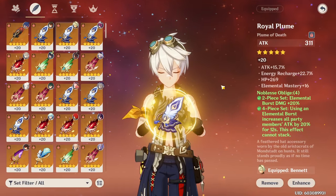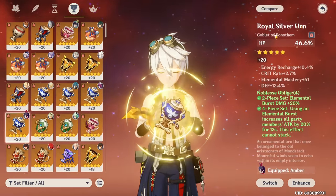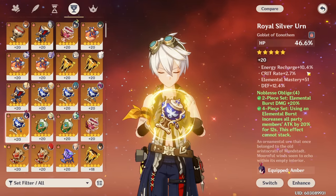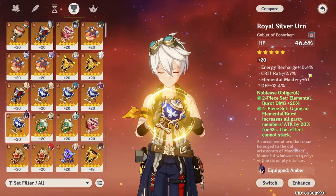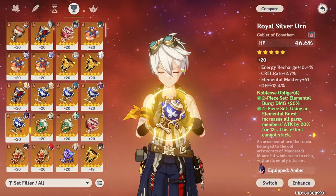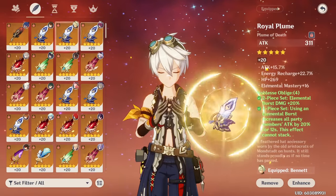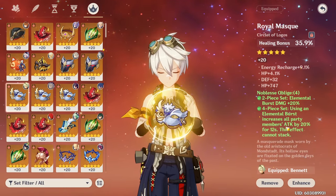For Bennett, your substats are often more important than your main stats. While a Pyro goblet gives more damage and HP gives more healing, I recommend going with whatever has the most energy recharge substat. My math guy ZaJeff actually runs a Cryo goblet on his Bennett — which seems dumb — but his energy recharge substat on it is much higher than on any other goblet he has. Getting that energy recharge bonus is often better than a bit more healing or damage, because having Bennett's burst up all the time is far more important.